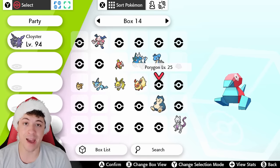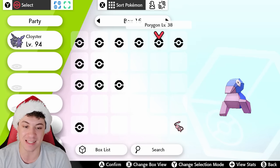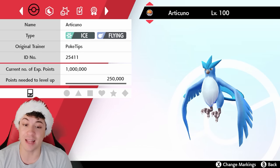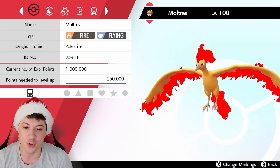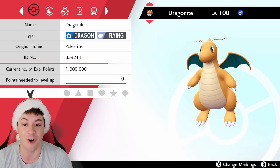Not only does this mod bring back all the Kanto Pokemon, but it also brings back their shiny forms as well. We can see this beautiful blue and purplish Porygon — definitely one of my favorite shinies of all time. And of course you can't forget the legendaries Articuno, Zapdos, and Moltres, as well as the dragon Pokemon that I'm kind of shocked were cut from Sword and Shield: Dratini, Dragonair, and Dragonite — they're all here.